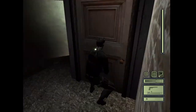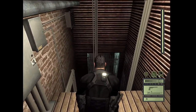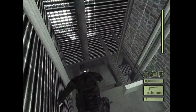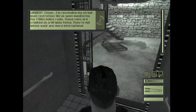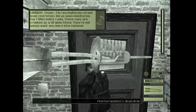Head for this door. Be sure to save right here because you're not always going to make the jump. Slide down this pole, open the trap, and then select your lockpick because we're going to be lockpicking this next door. There's nothing in this room to obtain. The pattern for this door is up, left, down, down.